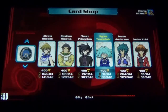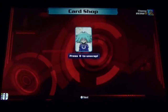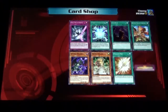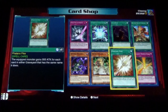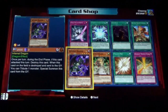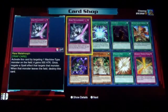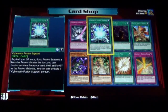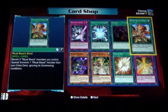We'll skip Chaz for now and go to Cyrus — we'll come back to Chaz and open up a few Chaz packs. Radiant Mirror Force! That's a good one. Fanlax Pike, Desert Twister, Infernal Dragon, Rare Metal Morph, Cybernetic Fusion Support, Acid Rain, Ritual Beast Bond.